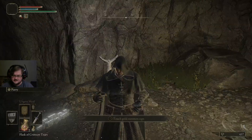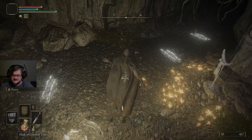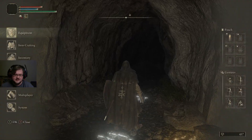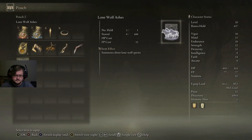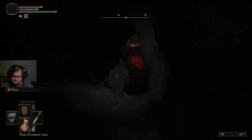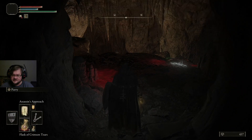We can turn this on and see if we have any friends. As you can see, there are plenty of people who would like to do this dungeon with you right now and they are all more than happy to join you. But I actually want to show how spirits work, so we're not going to summon anyone. We're instead going to go with the Lone Wolf Ashes that the girl gives us.